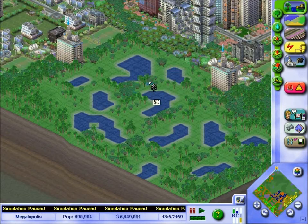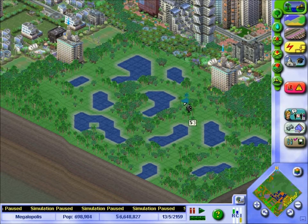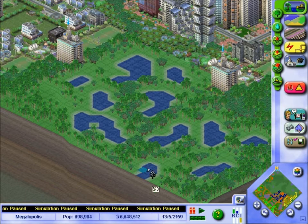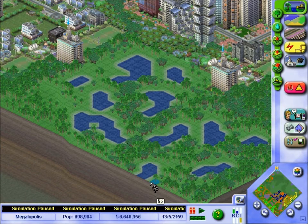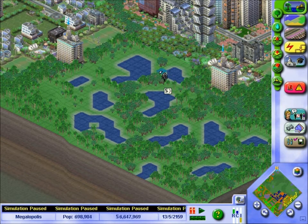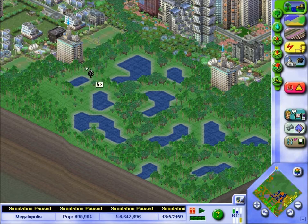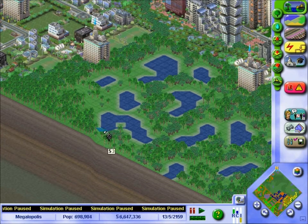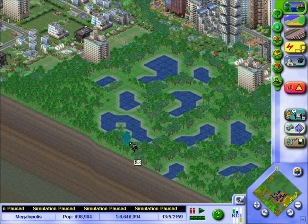And now when you're zoning trees, you'll find it a lot easier to fill out the space. I'll zoom out a bit and it looks completely natural — very natural and very normal on the edge of the city.